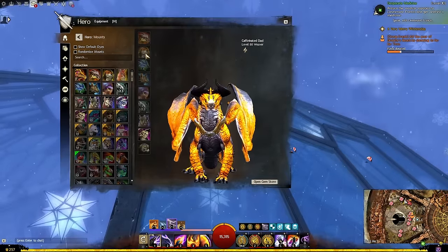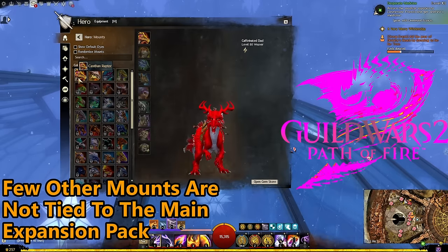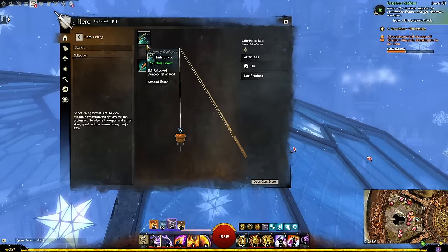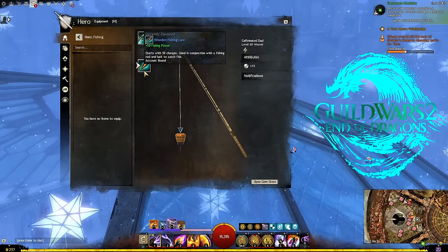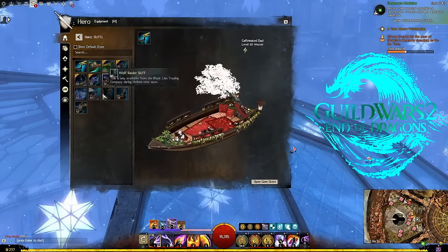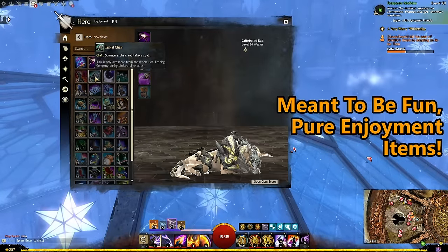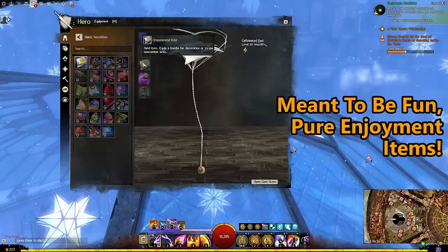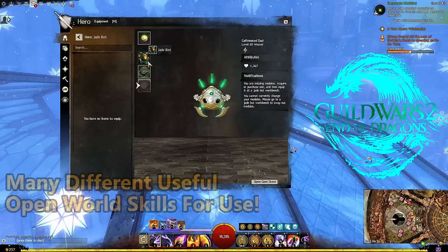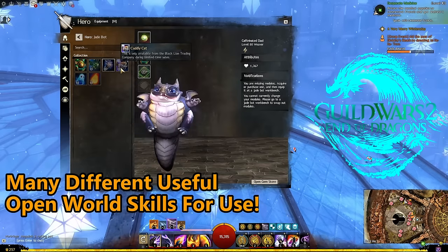Next are glider skins, mainly tied to the Heart of Thorns expansion and found mostly in the cash shop — purely cosmetic. Then mounts, mainly tied to the Path of Fire expansion, where you can view all unlocked mounts and their skins. The fishing tab shows your pole, bait, and lure — specific to the End of Dragons expansion. The skiff tab, also End of Dragons related, lets you view and purchase different skiff skins. Novelties are non-combat items that make your character do odd things like sitting in a chair, flying a kite, or turning into the Monkey King. The Jade Bot, related to End of Dragons, has open world features that make it incredibly useful.